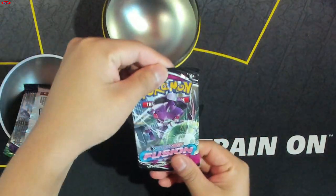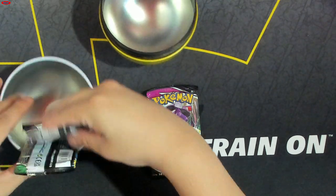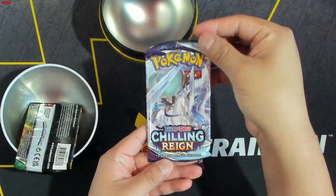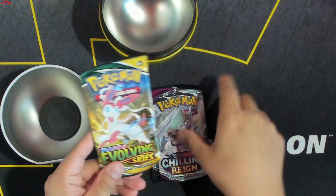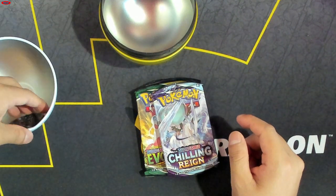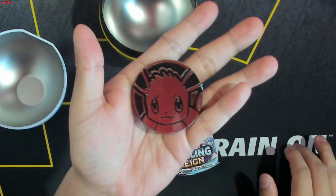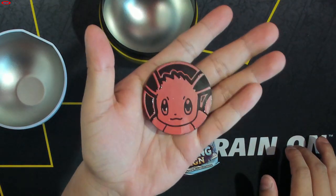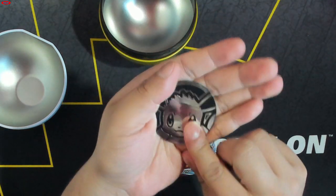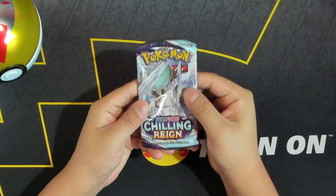We've got ourselves one Fusion Strike, a Chilling Reign, and an Evolving Skies. Let's see what we get for our coin — it's a nice EV, a lot of scratches on it. We'll go ahead and get started on the Chilling Reign.